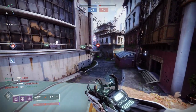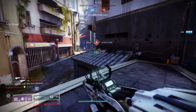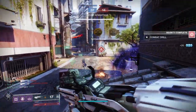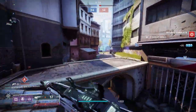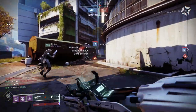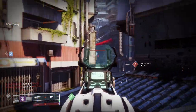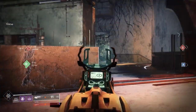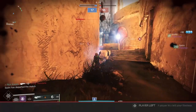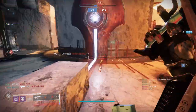In the first perk slot, we have Surplus, and I think this is potentially best in slot for the Trustee — a perk being criminally overlooked. Ninety percent of the time Surplus isn't that good. It reads: increases handling, reload speed, and stability for each fully charged ability. Most of the time you're utilizing your abilities — throwing grenades, using your melee. On most weapons, like shotguns, you're rushing in after throwing a grenade and then immediately meleeing, so Surplus just doesn't deliver consistently.